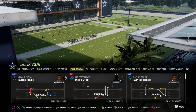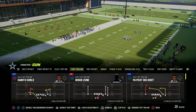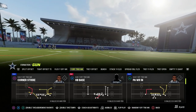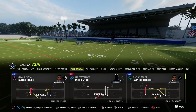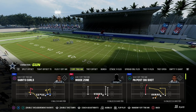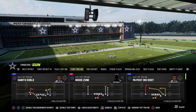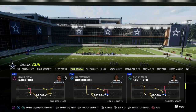One of those timeless concepts is the slant post concept, and I've talked about that a lot on the channel. That's going to be our primary foundational element to attack man coverage. Another thing to note here is I have a left-handed quarterback, Mark Brunell, so this play action animation is going to be really, really good. We're going to utilize PA Post Dig Shot as our base play.